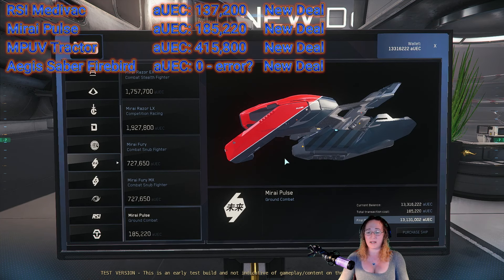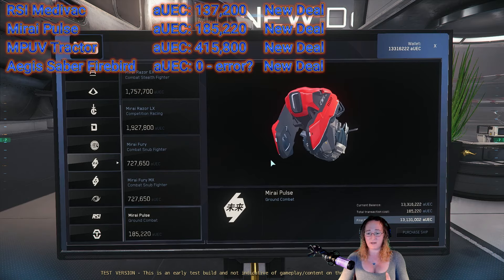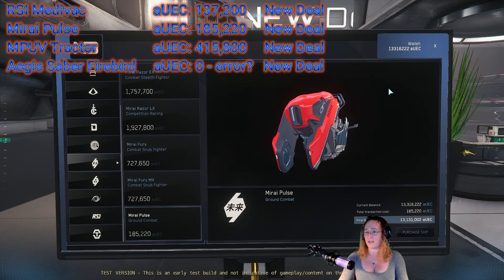I'm going to run over to Area 18 to look at Astro Armada to see if they have these vehicles there. This is the ground combat version of the Pulse — there is also a racing variant, and we're going to go see if that's over there and how much it would cost. I'll see you guys over there.